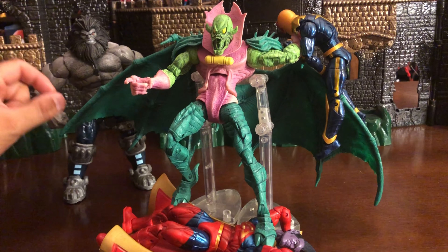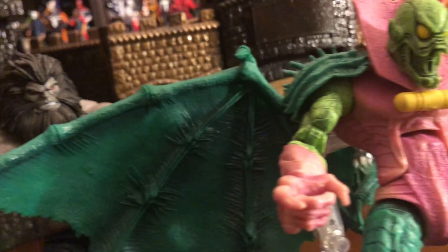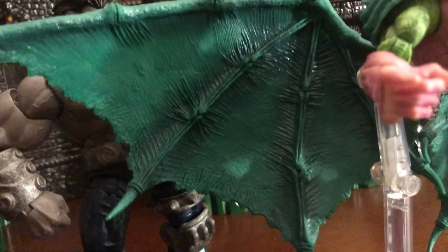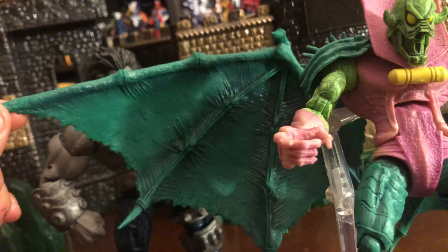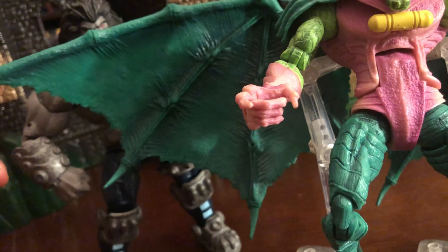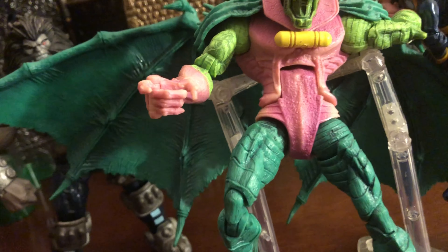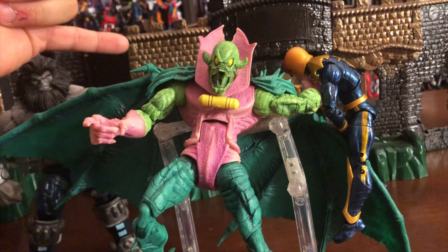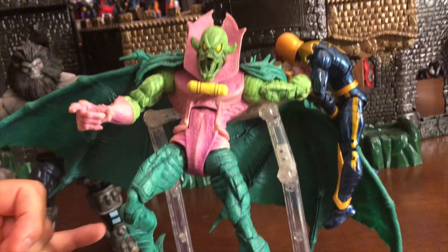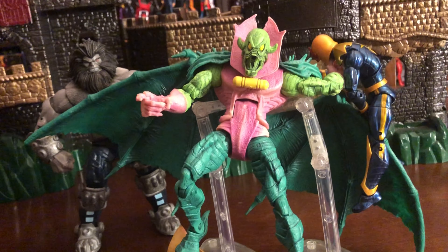We can't forget about the wingspan. If you notice back here, you see the wings in detail. The wings have a really cool opening with a lot of detail and lining, and they even have that black on the inside of the wings. Love the spikes they gave it at the end — you can see that coming out there. They made him look very vicious.